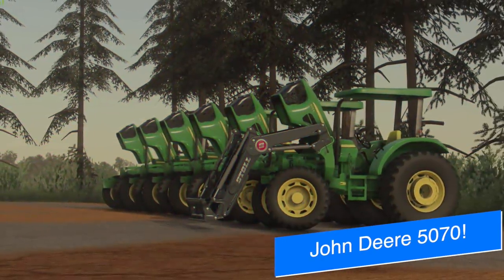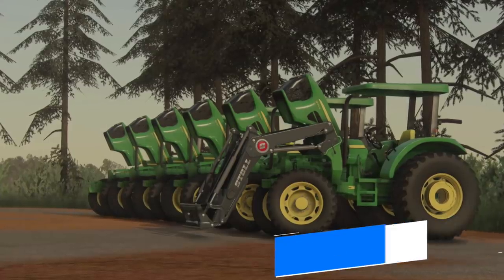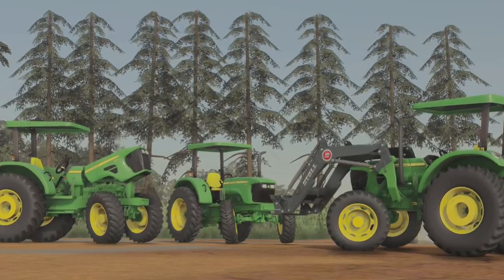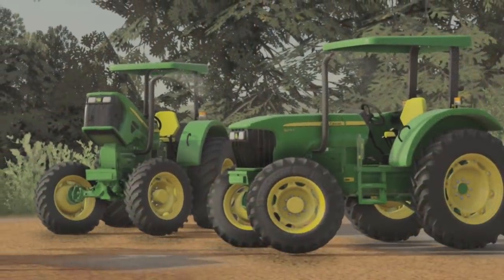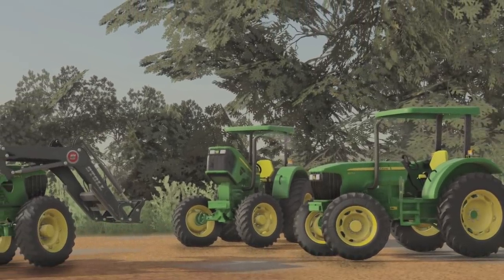Here's something we haven't seen in a while — J.A. Modding and their John Deere 5070 Small Tractor. They say, do you think we forgot about it? Dead or Alive, here it is. Looks like we've got some new features including a front loader, a way to open up the front hood, rear weights, narrow tires, and an open cabin. Beautiful, beautiful tractor.